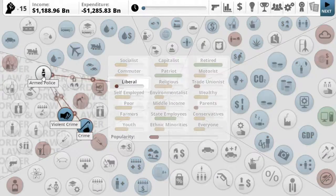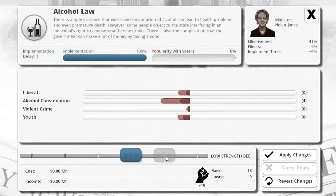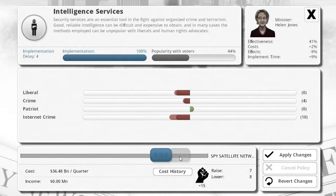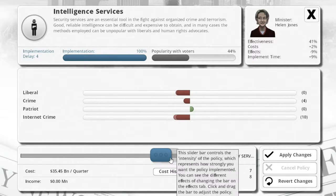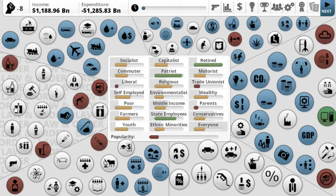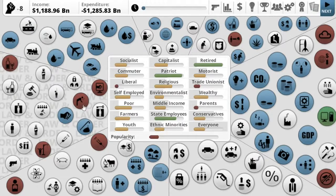We've got armed police and alcohol law. I'm going to leave alcohol law where it is for now. I do want to bring up spy satellites — let's do about thirty-five and a half billion. Apply. Now we only have eight points. Police force is also bringing crime down, but I can't affect those because they're just observations. Internet crime is going up — that's not good. Technology causes that, but we need technology — you can't have a positive for everything.